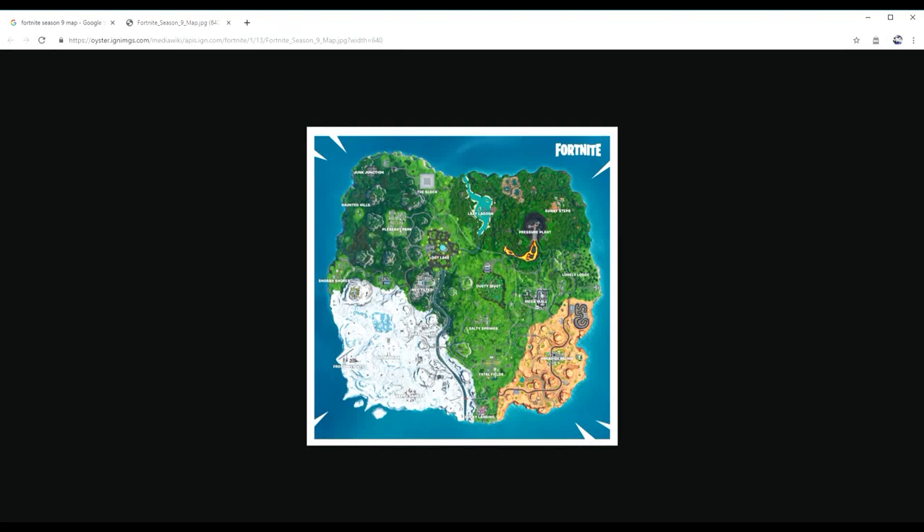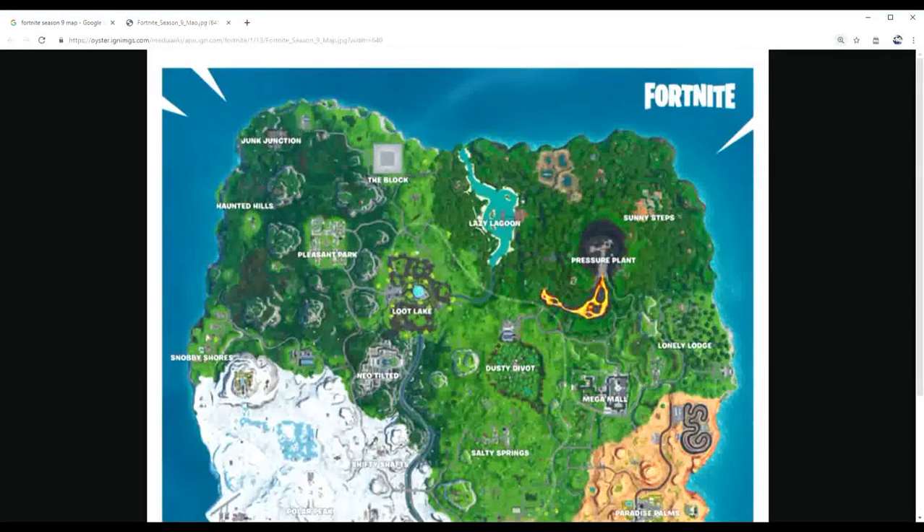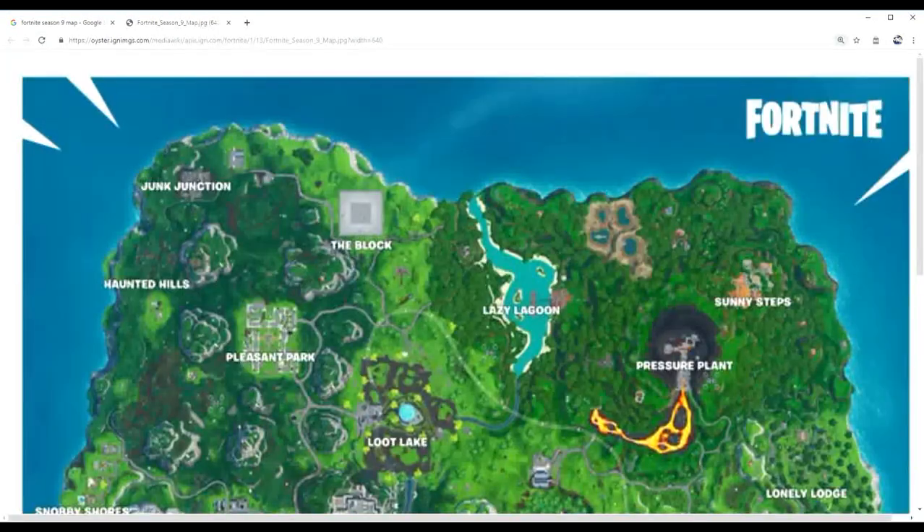Coming in at the number one spot, we have this little spot up here in between right above Sunny Steps and Pressure Plant. You're going to see these three red buildings right here — I'm putting a red circle around it. There are these three metal buildings right above Pressure Plant, and this little spot is very good for looting. The building on the far left side has a very good chest on the roof. I've searched this chest about 20 times over the past week and all 20 times I've always gotten a golden or purple gun out of it.